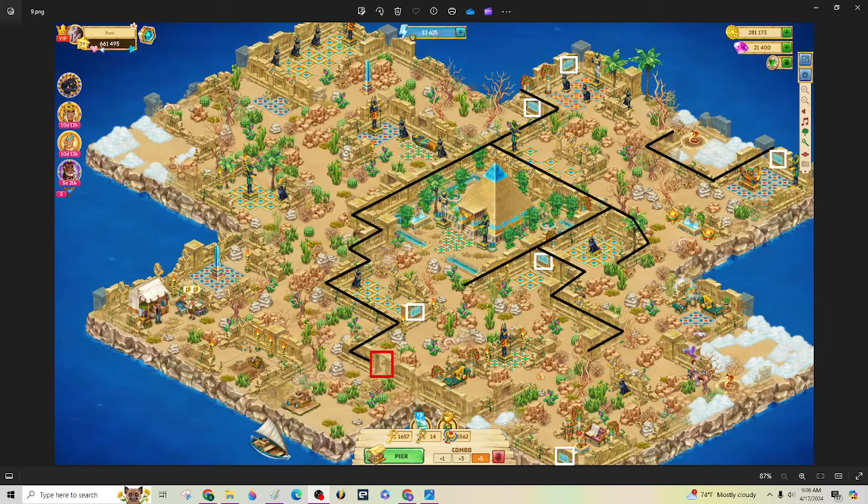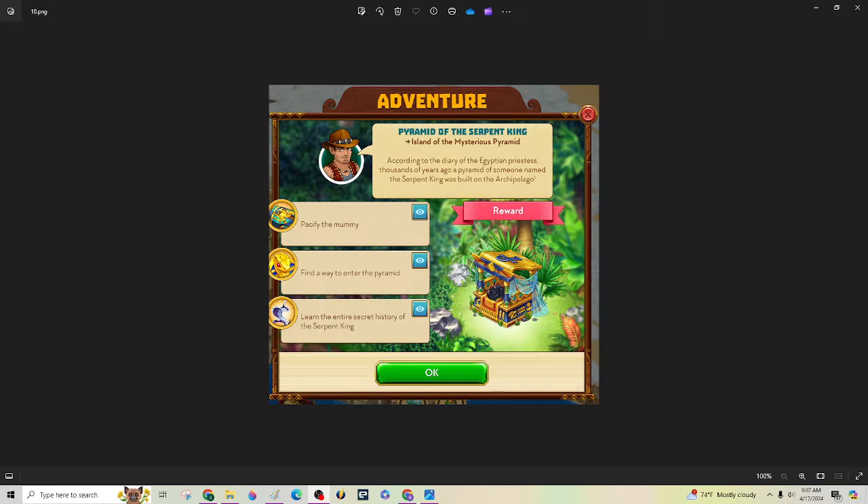Here's a map mostly cleared off. Here's the archaeologist's tent and you're going to be working on this side of the island first. Here's a look at what the main quest is going to look like, and there is a pet on that island.